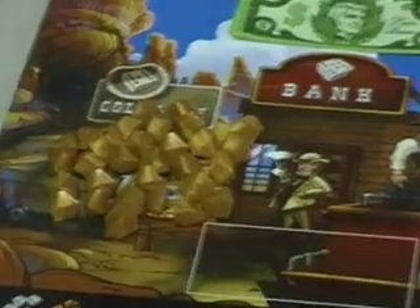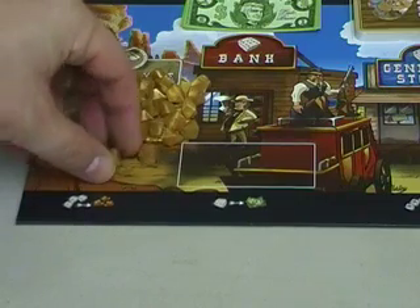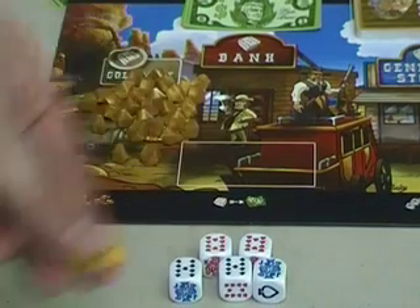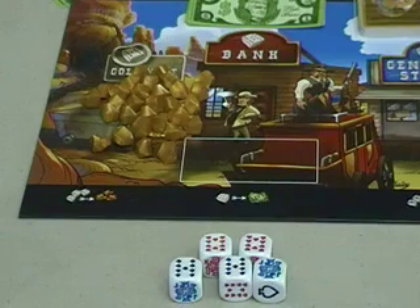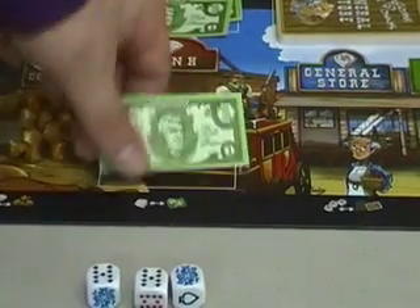Now let's look at the board itself. You start from one end and go to the other. We start with the gold mine: whoever has the most nine of spades gets gold nuggets equal to the number they have. So my opponent has two, I have none, so he gets two gold nuggets. Nuggets are great because they're points at the end of the game. We then move on to the bank: whoever has the most hearts gets all the money in the bank, and all the money paid this turn moves into the bank for the next turn.